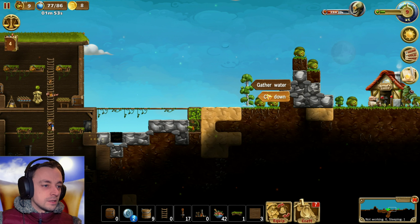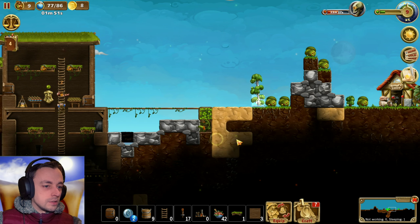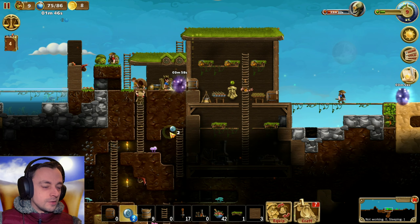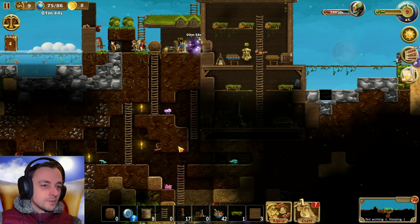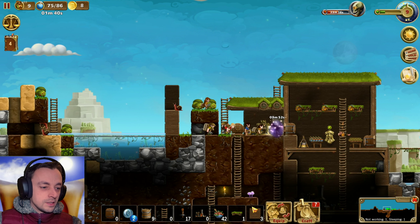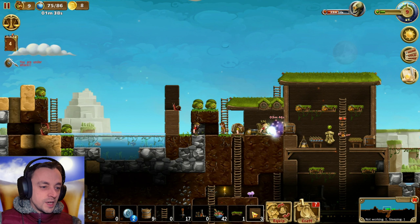I want to cut down that tree, please, thank you. Our little dwarves are doing a grand job of getting ready for it, in that they are building this wall over here, which is hopefully going to make this very difficult for bad guys to get into.